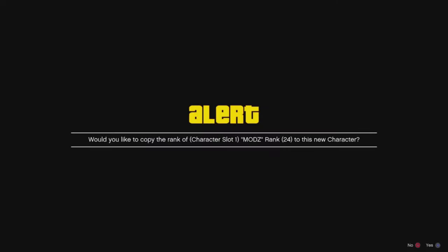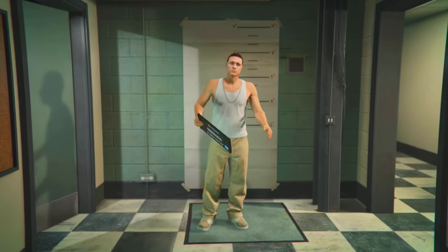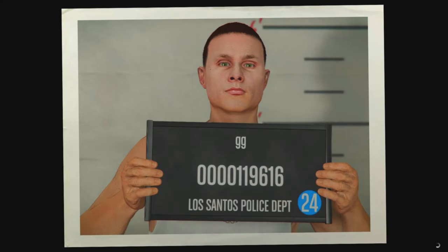Once you've done that, accept that alert — that's X on PlayStation or A on Xbox. Once you've accepted that alert, just name it something random, anything really. I just name it 'GG' because it's the first thing that comes up on the keyboard — quick, efficient, easy.